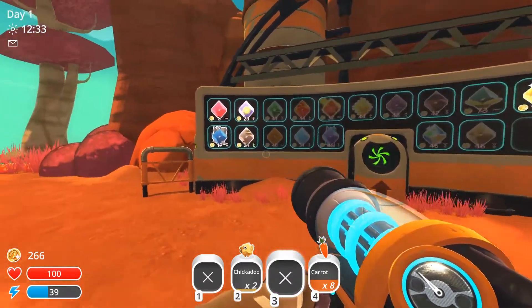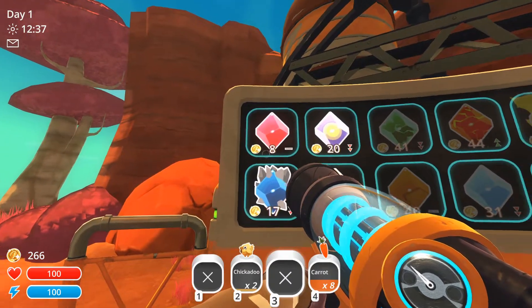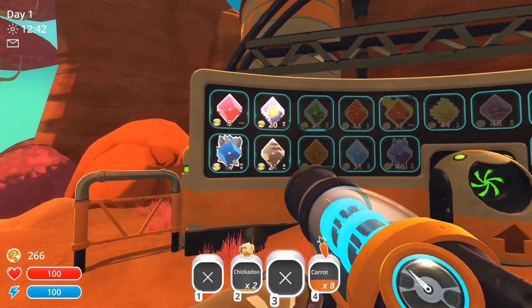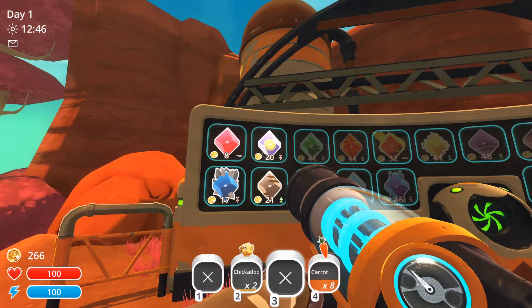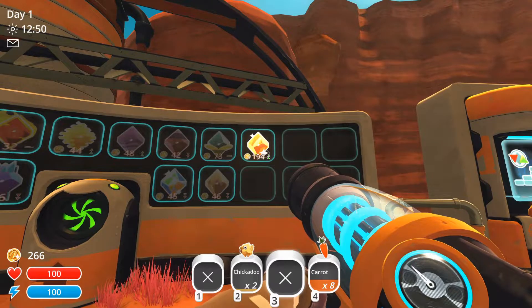Now this is where we can sell our plorts. As you can see we get eight — let's just call it money — eight money for the pink plorts, which is just a basic plort. But as you can see there are also a few other types unlocked which we can collect from other slimes. There's also a golden one which you have to be very lucky to find.